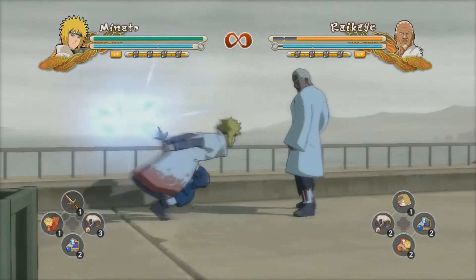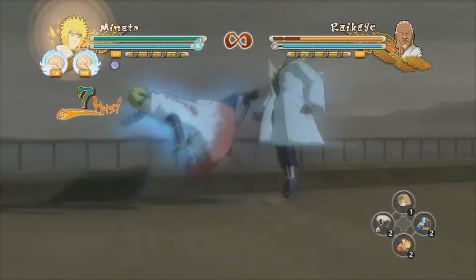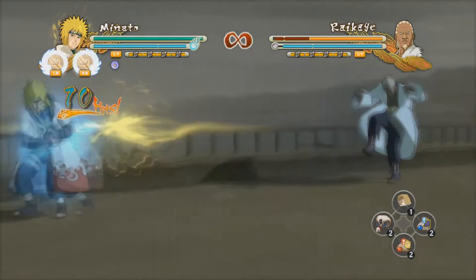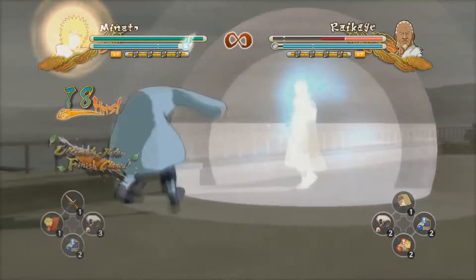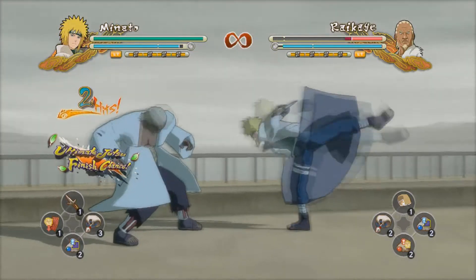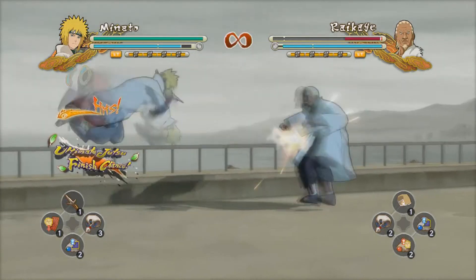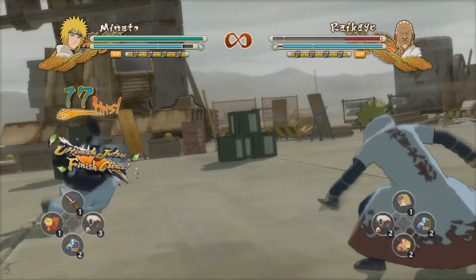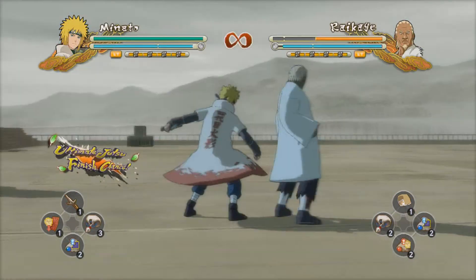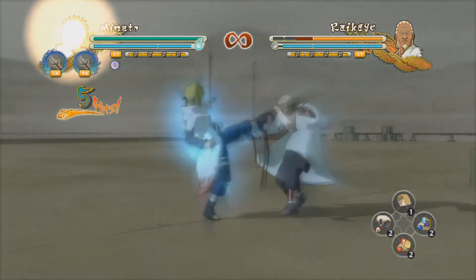Now this one is just a little bit different. Instead of constantly awakening and unawakening, I want you to cancel and then use your slapstick move so that you go towards your opponent, and then it won't allow you to cancel again unless you awaken. So when you see yourself throw that shuriken again, just go ahead and awaken and repeat the process. It's basically what these two examples are showing you.